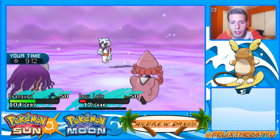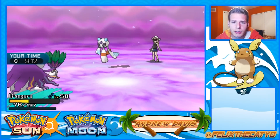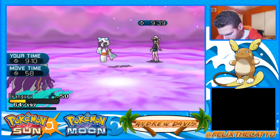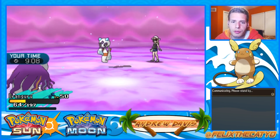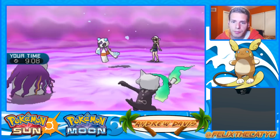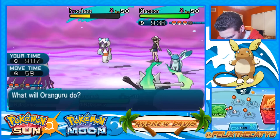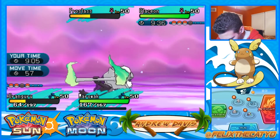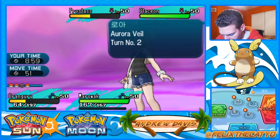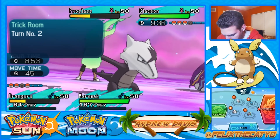I actually want Tapu Lele to go down so I can get Marowak in here and start wrecking. I should have one turn of Trick Room left. I'm stalling out my own Trick Room so that in the end I can get Pheromosa back in - it's like the fastest thing in the game and can just destroy. Two turns left of Trick Room.